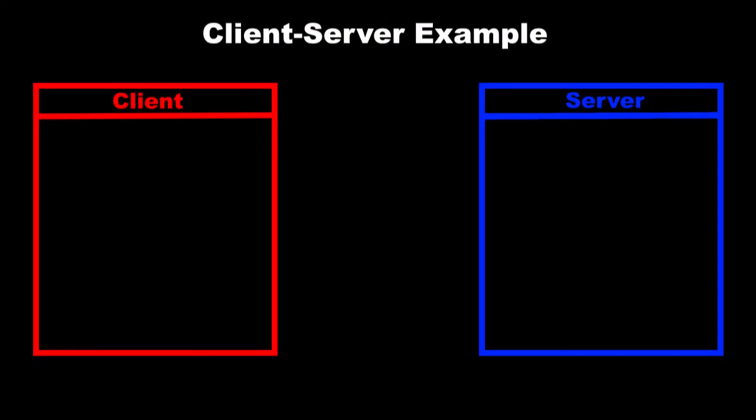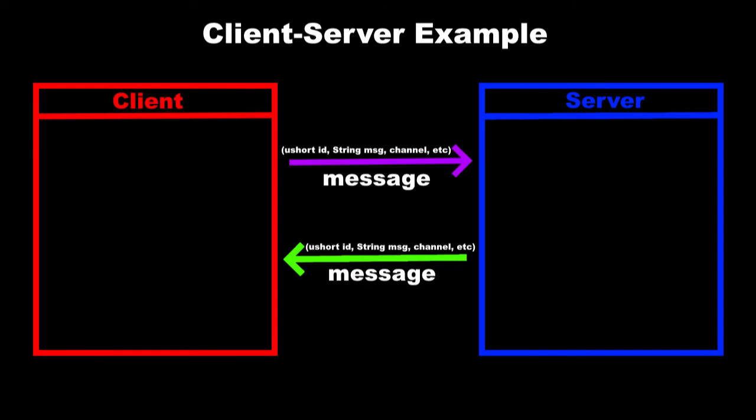With these two programs, you have the client, and every time you do something in the game, the client sends a message to the server. The server validates this message, and then if it has to, the server will send this message to other clients that are connected. You can have a server on your computer, console, phone app, or even your web browser. When that server boots on your machine, it connects to the servers on other machines.